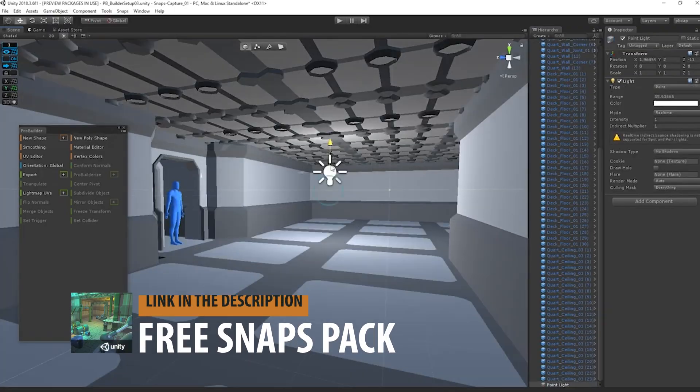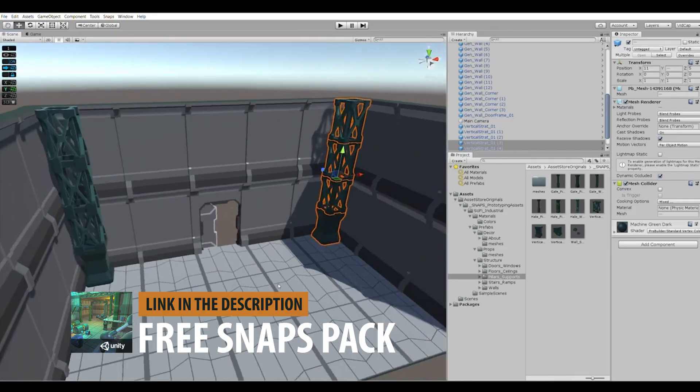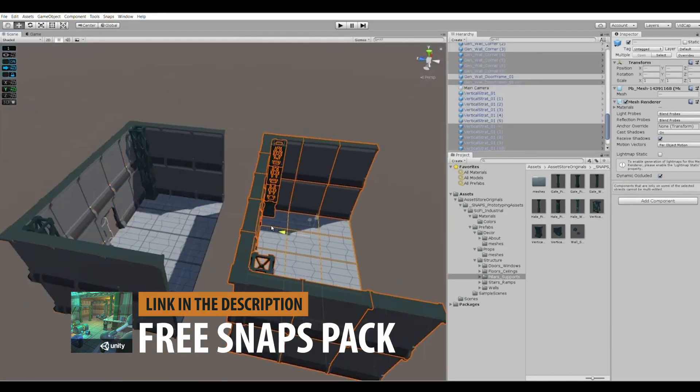Now, obviously this thing isn't going to make you a masterful level designer overnight, but it will remove a lot of the pain points and allow you to focus on building something that works for your game. But don't take my word for it — you can use my affiliate link in the description to download the Sci-Fi Industrial Snaps Pack for free off the Unity Asset Store and play around with it for yourself.